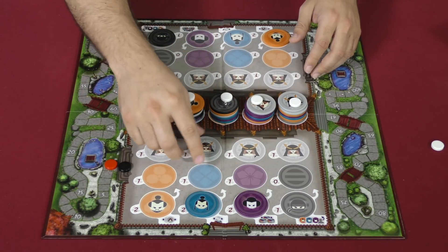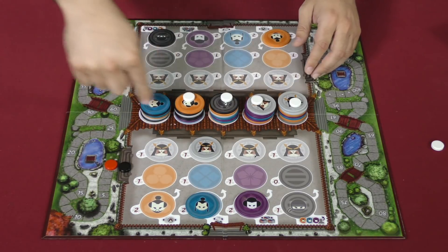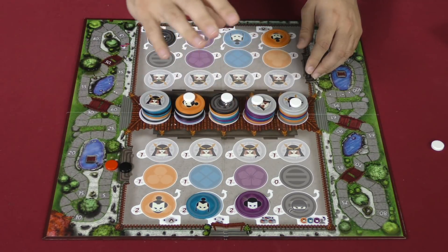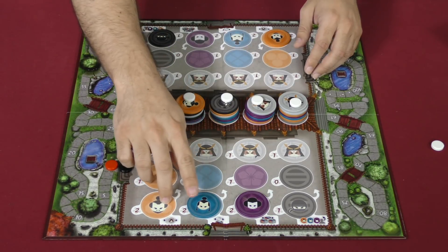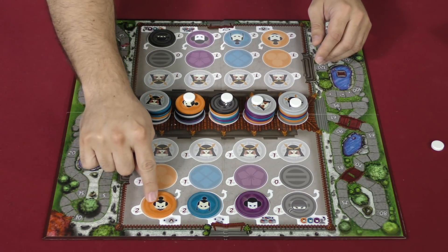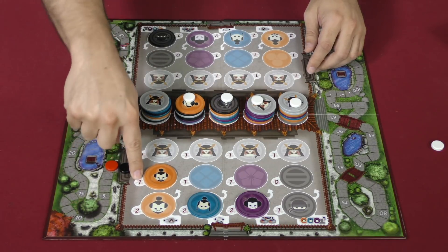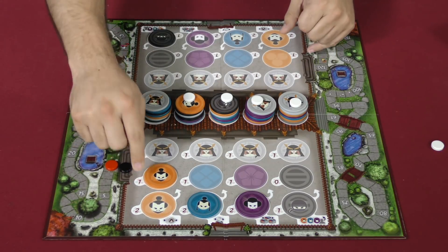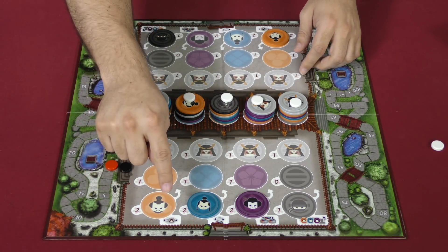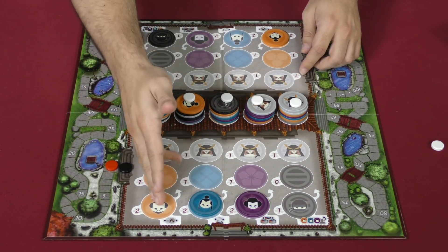In this case, if this is here and we score blue, blue is getting one, two, three points times however many are showing out here. This one lets me reposition them to enhance my score. The way you trigger these powers is by taking the token and pushing it forward, triggering the power, but lowering your potential score. When you trigger powers, you may trigger each one once per turn if you want to, but not more than once per kind.